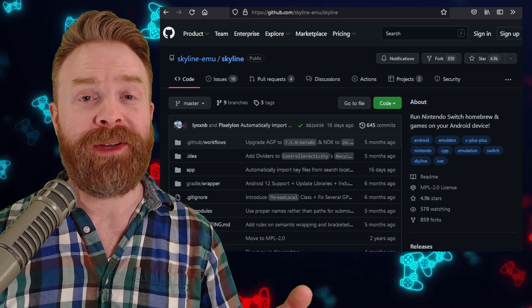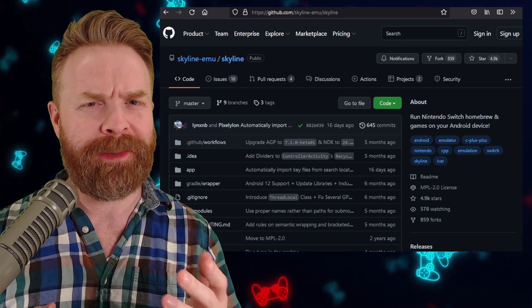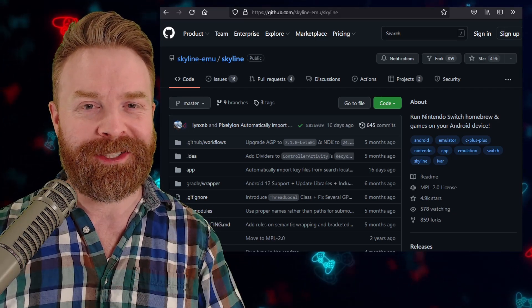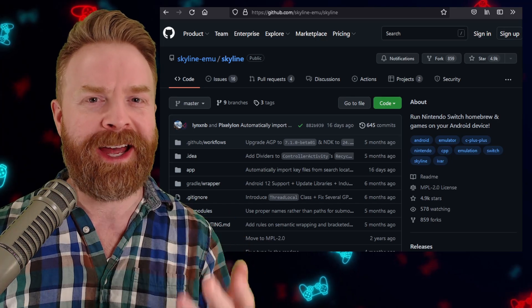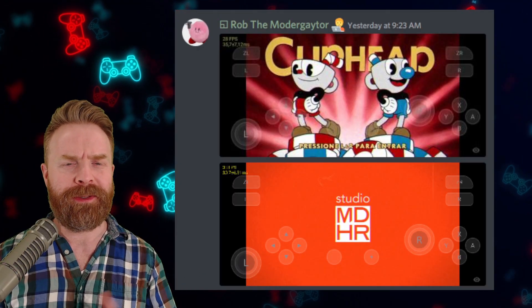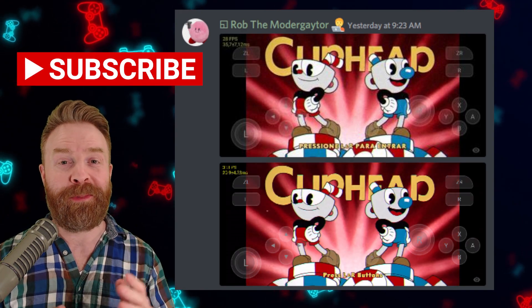Alright, to kick things off, in previous videos I mentioned there was some pretty big stuff on the horizon for Skyline. And now some of that stuff is here. Skyline can now boot Unity games — and this isn't just one or two Unity games, this is a whole bunch of them.